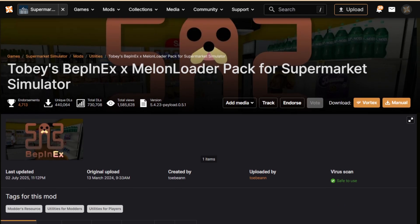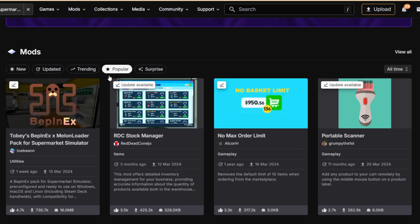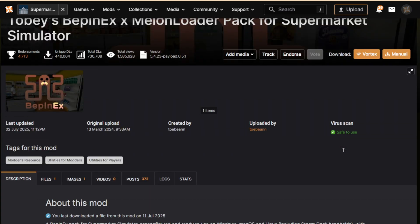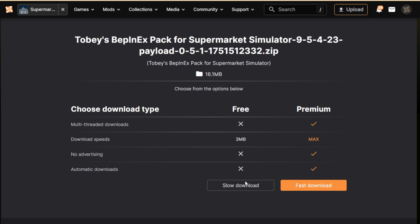Once you're on the Supermarket Simulator mods page, go to 'Popular' and it'll always be the first one listed. Click it, and once you're logged into your Nexus Mods account, click 'Manual' then 'Slow Download' — unless you have a premium account. My suggestion is to make a dedicated folder specifically for your mods, separate from your game directory. Once downloaded, unzip it using whatever unzipping program you have.